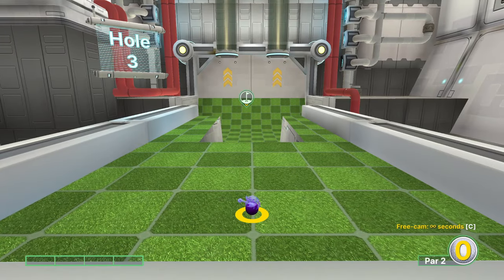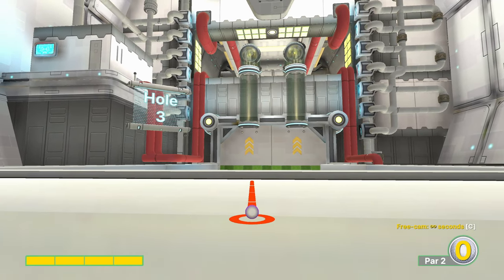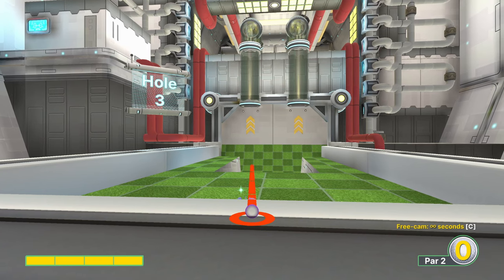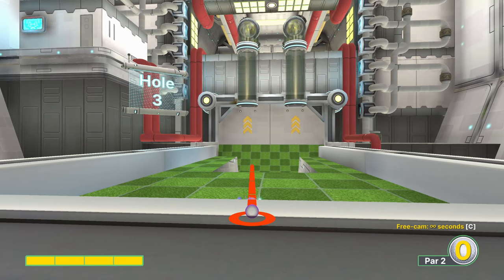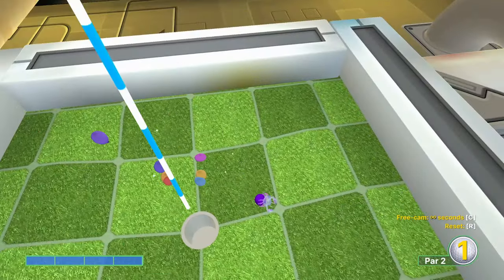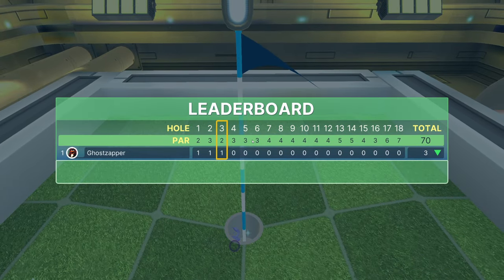Hole number three — there's actually a pretty simple way to see this. Full power, anywhere from about that line to almost all the way over here. There's so much space that you can fire up into this tube, and that's our main goal: getting into the left tube. There is a small percent chance you'll end up on the rim of the bowl — that's just landing on a bad pixel. That never used to be the case, but it is now a thing.